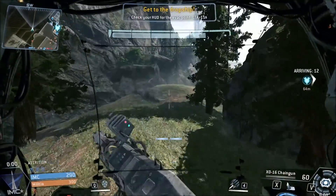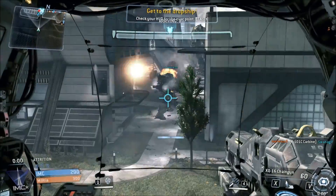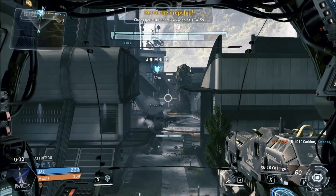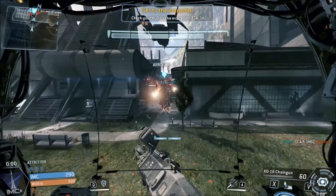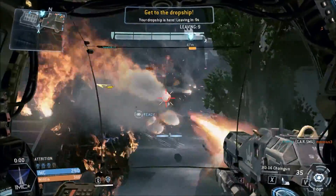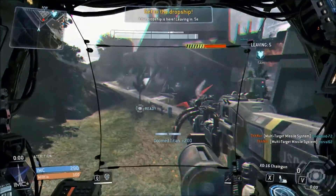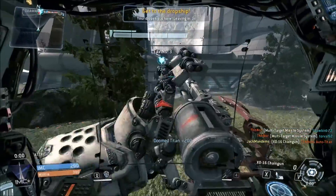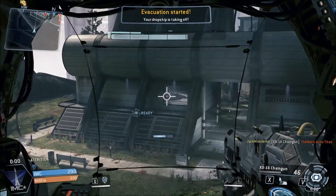Next is originality — Crysis 3 gets a 6 because it's quite similar to both Halo and its own prequels, so it's not particularly original. Titanfall gets an 8 — it's kind of like COD but at the same time not really, so we can't knock it too far. For style, Crysis 3's colour palette is pretty awesome with a Tron-like glow, so it gets an 8.